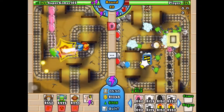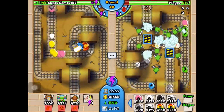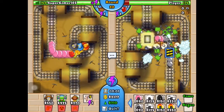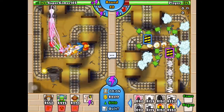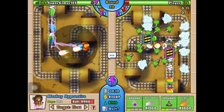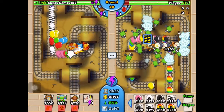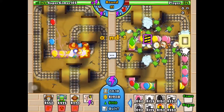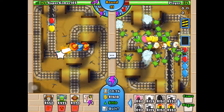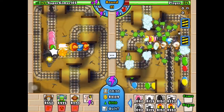I think the trap can kill the MOAB ones — yeah, the trap got them. I want to cover the left side and try the right side too. Oh my gosh, a lot of balloons just went in and nothing happened! Where did they go? They went in — but why are my spikes there? I can't see any spikes from my field.